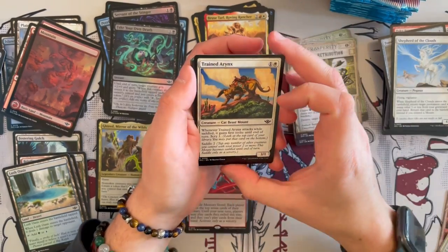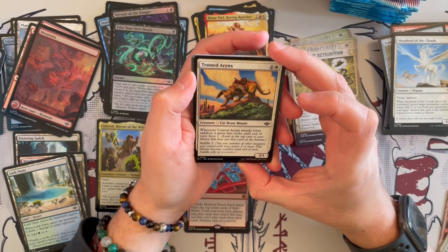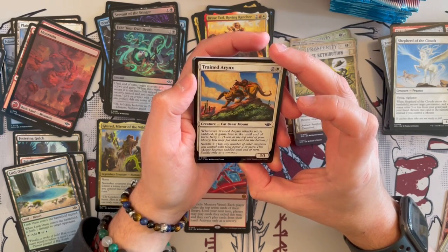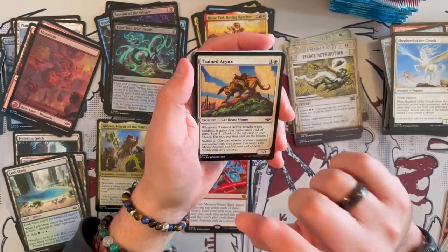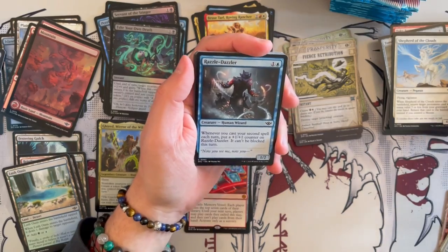Then we have Trained Oranx — a 3/1 Cat Beast Mount. When it attacks while saddled, it gains first strike until end of turn and you get to scry 1. It only saddles for 2 — quite annoying. You'll want to saddle this every time; otherwise it really trades down significantly.